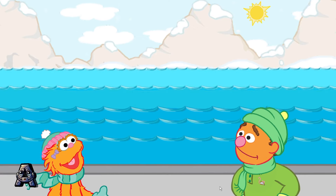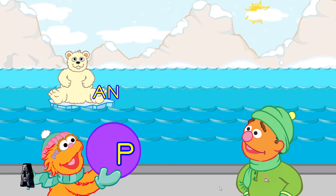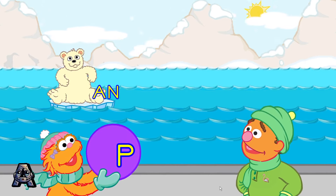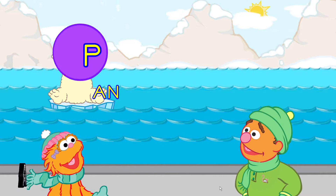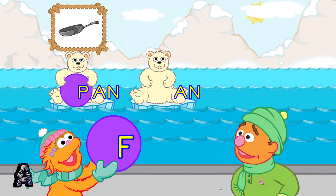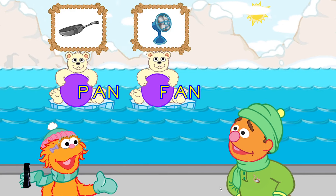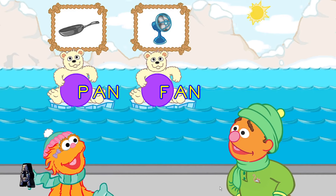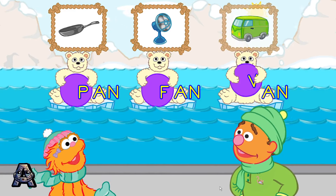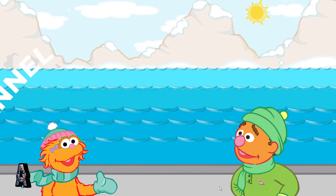Here comes the an family! To make a word, toss a ball to a polar bear cub. Good throw — that's the word: pan. That's the word: fan. That's the word: van. Oh, that was fun! Let's meet another polar bear cub family.